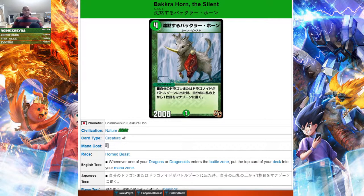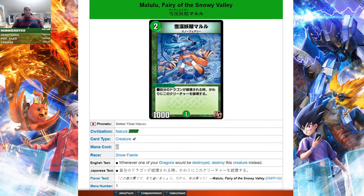Next we got Bakra Horn — a Silent Horn Beast. Whenever one of your dragons or dragonoids enters the battle zone, put the top card of your deck into your mana zone. Just like Scream Slicer it has that nice one-two punch with Kachua, and it's cheaper. But there are already a lot of ways to accelerate into dragons early, like Cocolupia and regular green mana acceleration, plus the new Call of Dragons that can accelerate two on three mana, going right into five. So I'm not sure if Bakra Horn will find its place amongst all that competition.